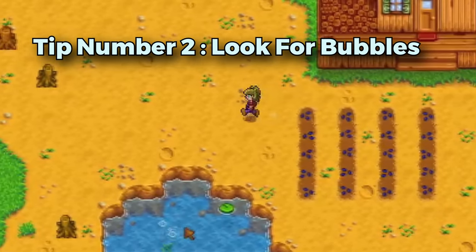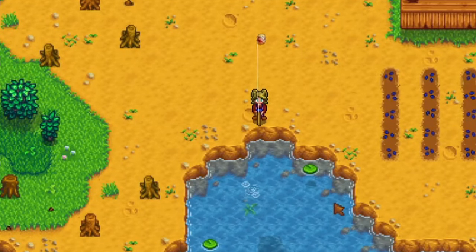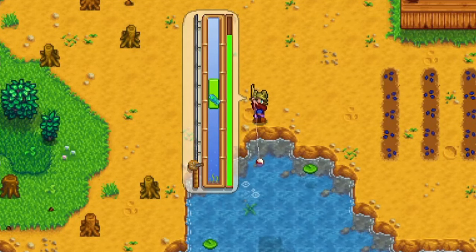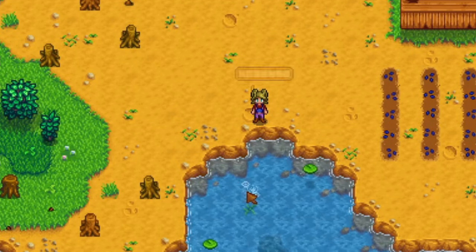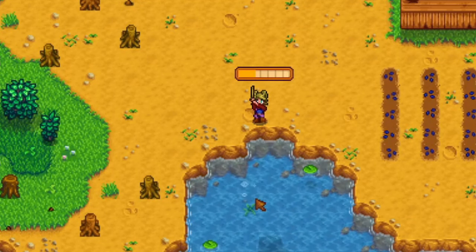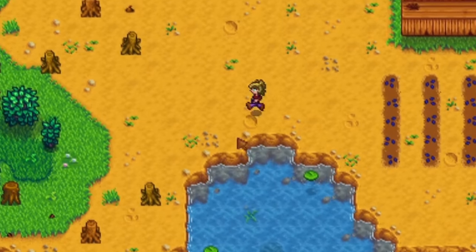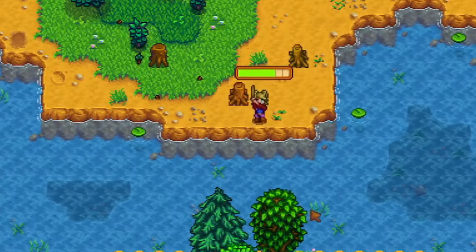Tip number 2 is to look for bubbles. Occasionally, a patch of bubbles will appear in the ocean, lake, or other water where you can fish. Whenever these appear, you should try your best to cast your line into them. Doing so provides a number of benefits: fish bite way faster, trash is less likely to appear, and higher difficulty fish are more common. You'll know when you've cast into the right spot when you see blue sparkles appear above where your line lands. Using the method of directing a cast is especially helpful when trying to land these bubbles.